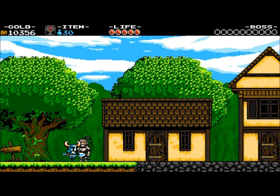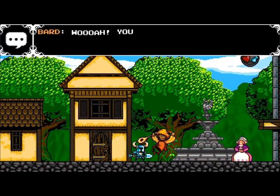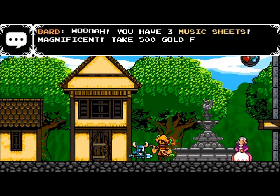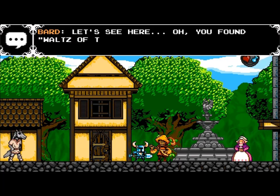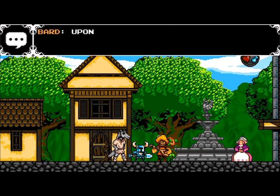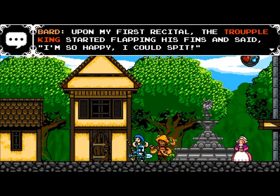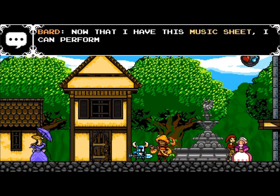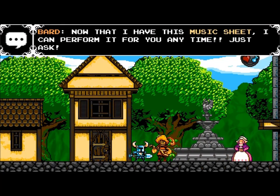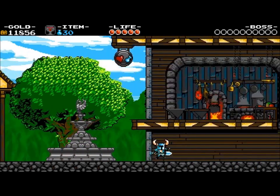Now we're going to go hand what we found to the bard. You have three music sheets — magnificent, I'll take my wonderful piece. You found Walter the Tromple King. The Tromple King started flapping his fins and said, 'I'm so happy I could spit.' What happens next? I prefer not to talk about it. But now that I have this music sheet, I can perform for you anytime — just ask. And he gives us a fair amount of money.